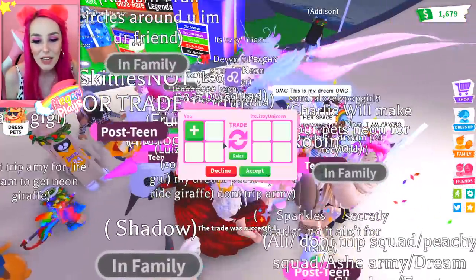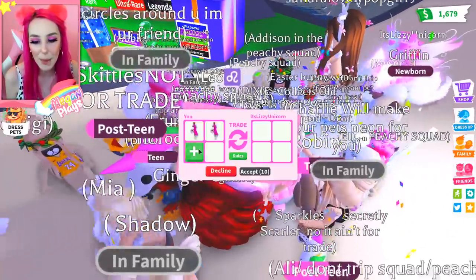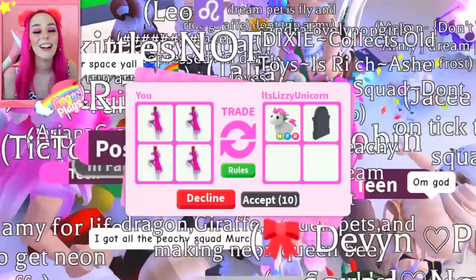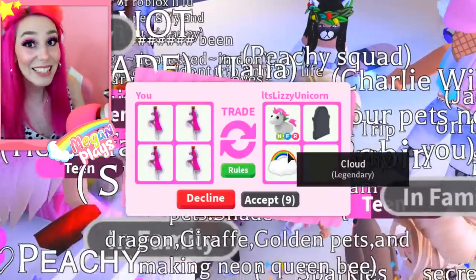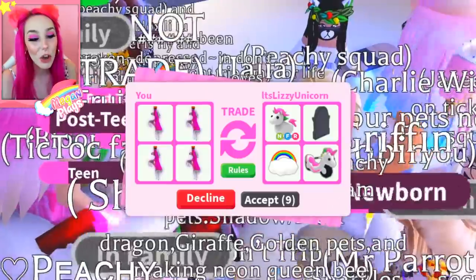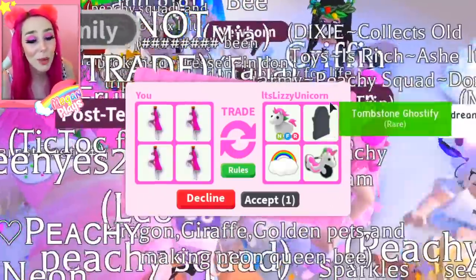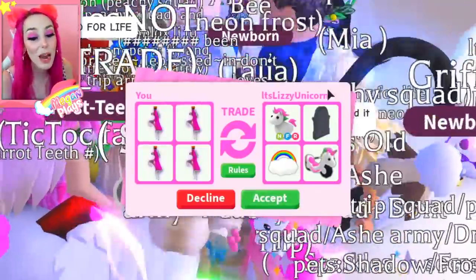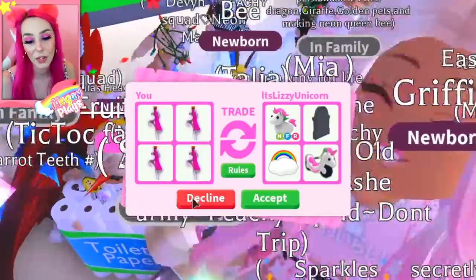Lizzie Unicorn has sent me a trade request — oh, I'm out of fly potions. So let's just fill this up with ride potions. There's nothing I could give that would be worth that. This person is flexing on me guys — literally a tombstone. I've never even seen a tombstone in a trade square before, that's an extremely rare item. So obviously they're not going to accept. I'm not going to click accept either — Girl Scouts honor — because I don't think that would be fair.